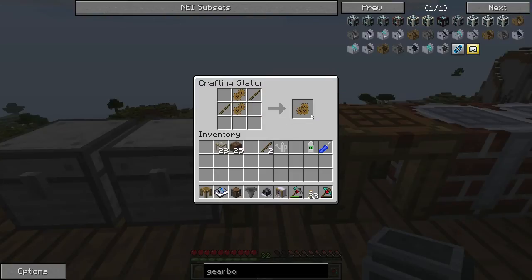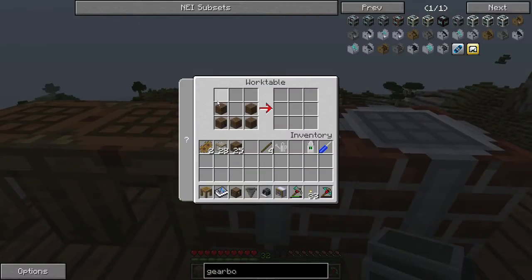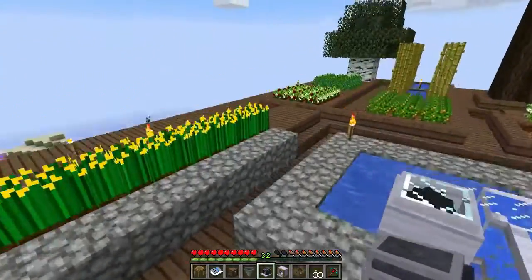We only need the 2x gears. To craft the gearbox, go to the work table, put a couple of planks in a U-shape at the bottom, put the gear in the center, and you'll get your gearbox. Now we've got all the parts we need.